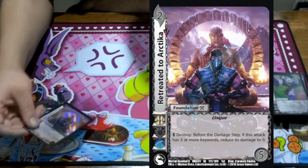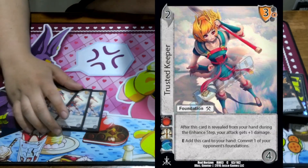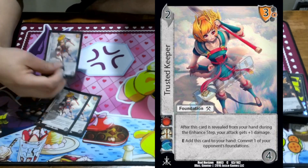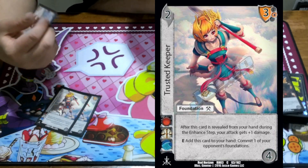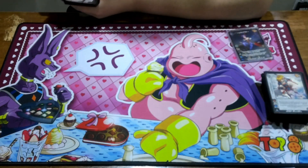1 Retreat to Arctico to turn off an attack. 1 Sweet Nothings to get rid of an attack. We're playing 3 Trusted Keeper — I've been enjoying this card a lot lately. It basically says add to your hand, commit something you don't like: add to your hand, commit the Admissions Fees; add to your hand, commit High Cs; add to your hand, commit Last of His Kind. Just commit problem cards. I've just been really enjoying it.